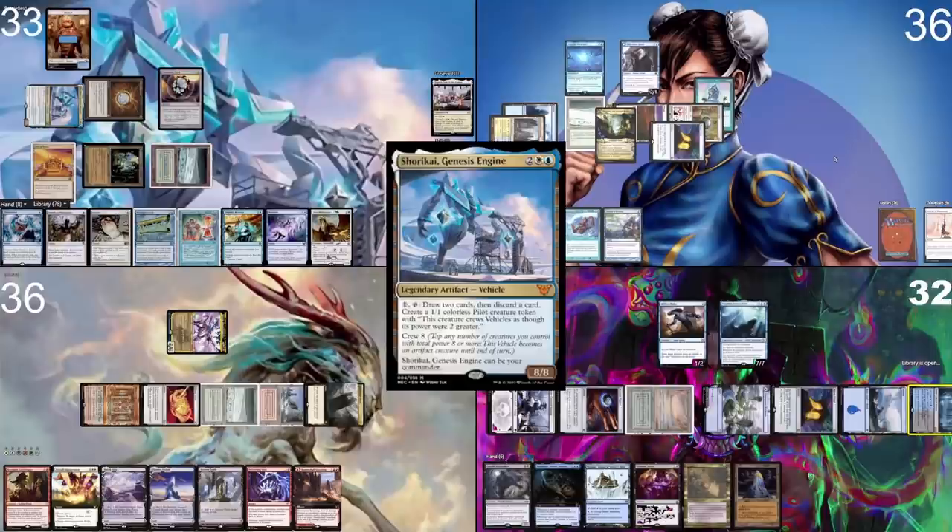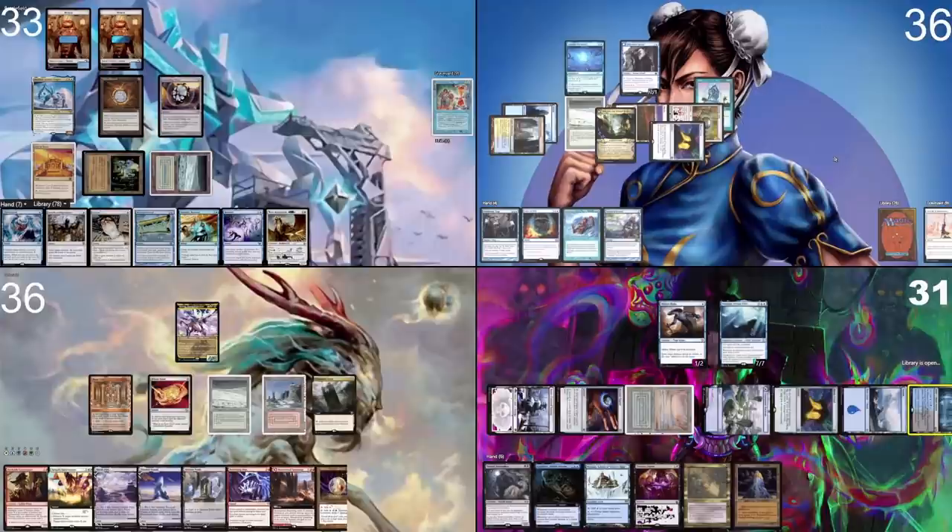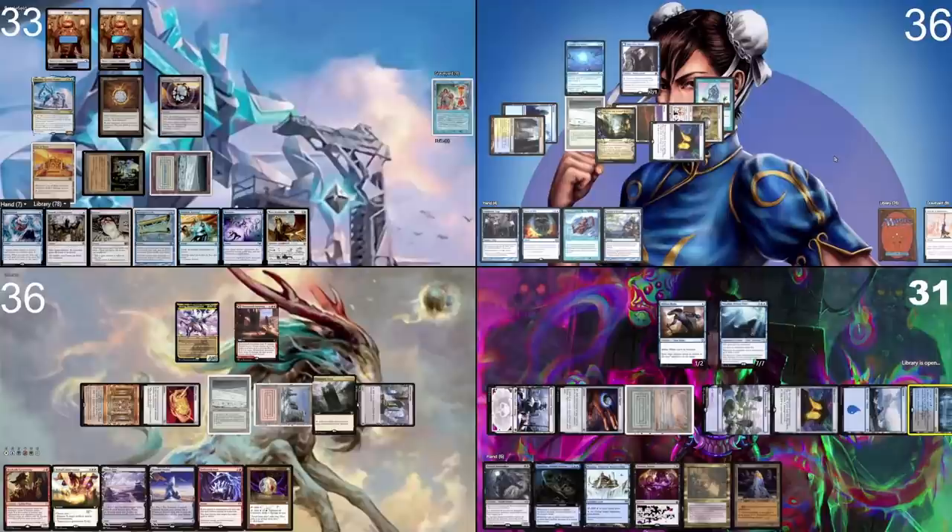In your end step I tap Mox Diamond and my commander — draw two, discarding a Time Twister. These draws have been absolutely horrible this game. I play Ancient Tomb, taking two damage — two, four, five, six mana.